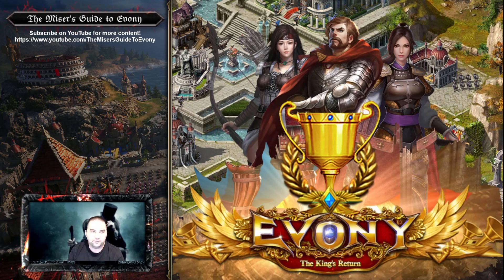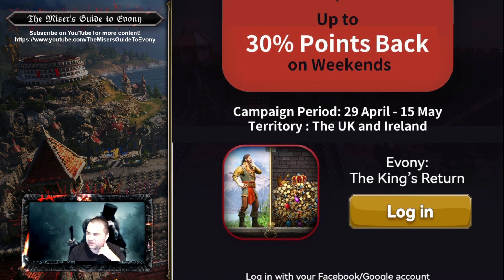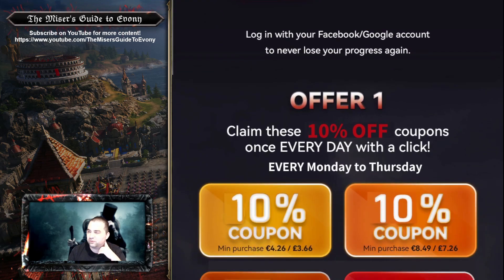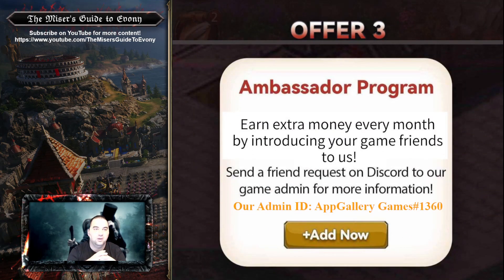There's an Ambassador program right now where you can earn an extra 5% every month by introducing your friends to the program. The ID for contact is on the referral page and you can see it right here on the video, or you can message me on Discord and I will connect you. Let them know that the Miser sent you to ask about the Ambassador program and they'll get you all the relevant information.